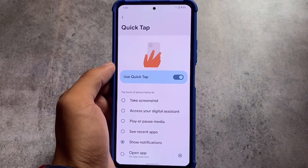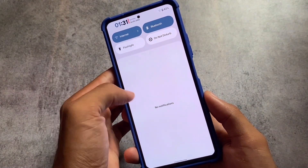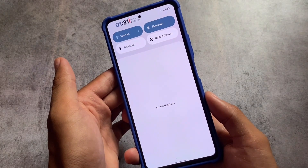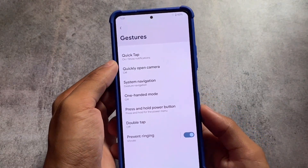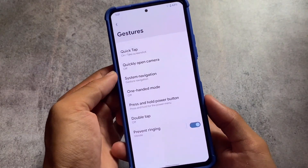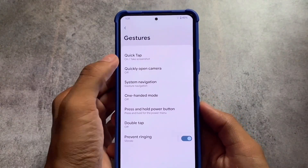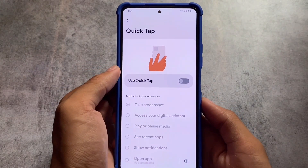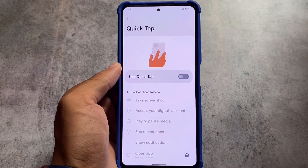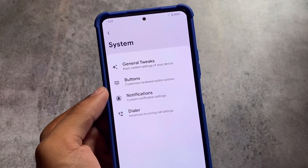Moving on to gestures — we found Quick Tap, which is one of the interesting features available in some Pixel devices or Android 12.1. This option is already here and working perfectly fine. You can quickly open the camera, take a screenshot, or open notifications — all these options are here and working perfectly.